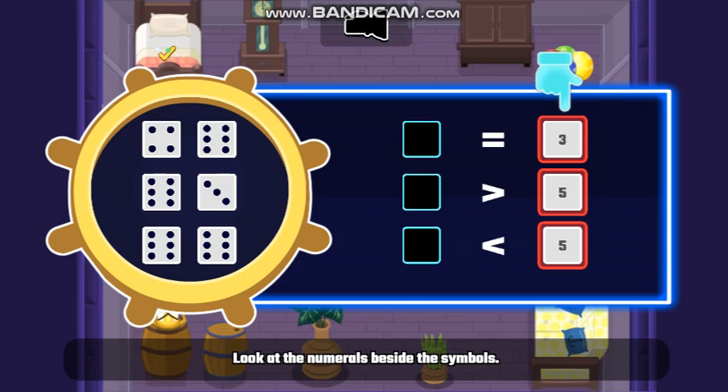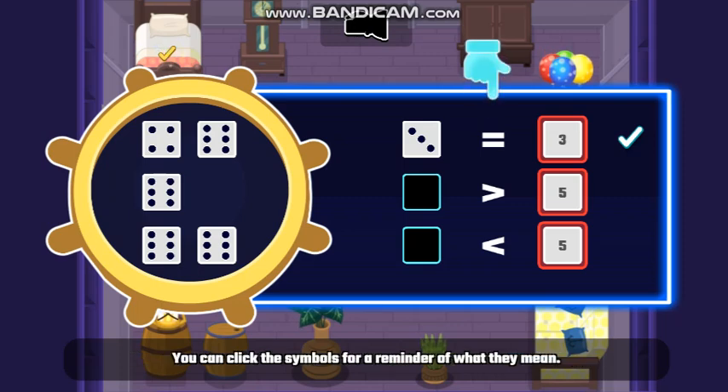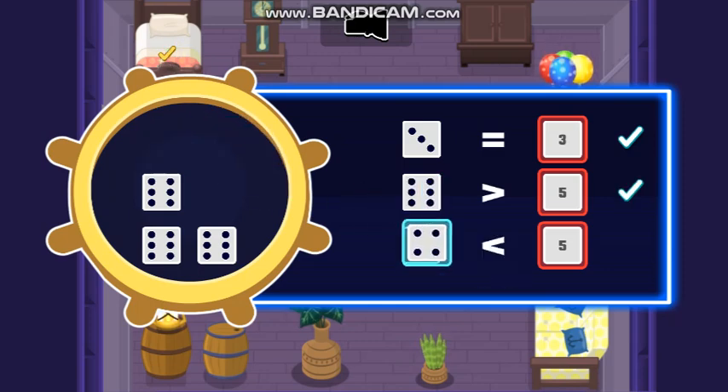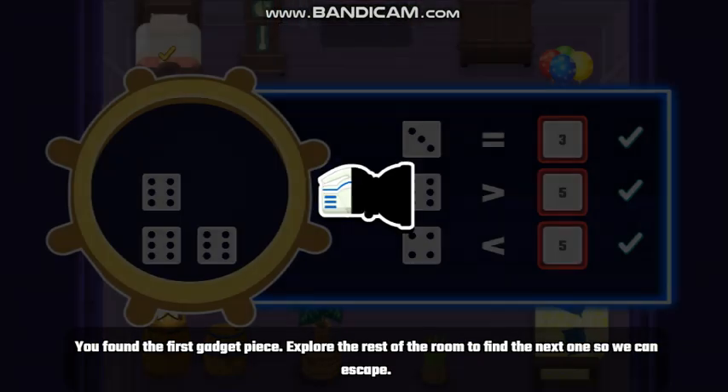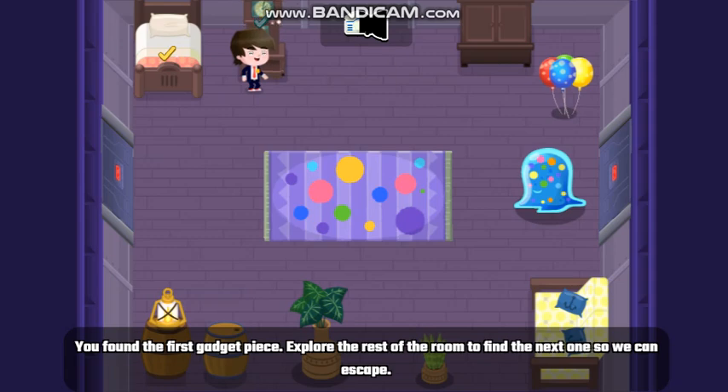Look at the numerals beside the symbols. Now count the dots on the dice and drag the dice where you think they go. You can click the symbols for a reminder of what they mean. Good work, Agent! You found the first gadget piece! Explore the rest of the room to find the next one so we can escape!